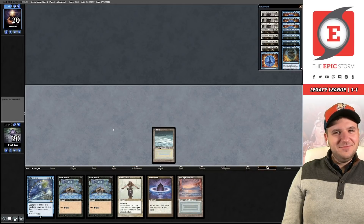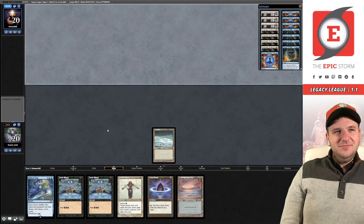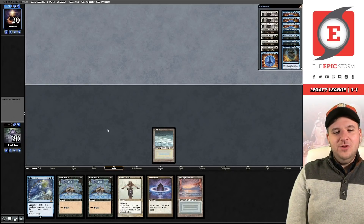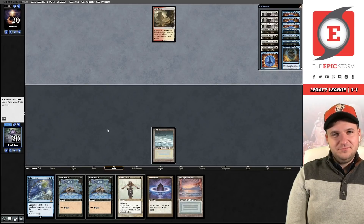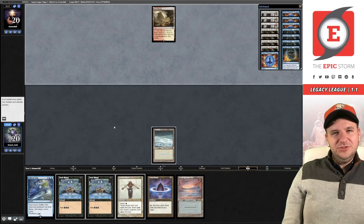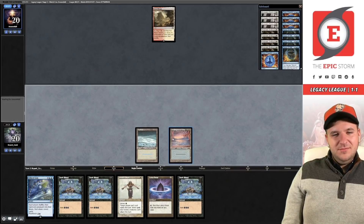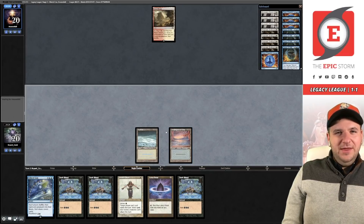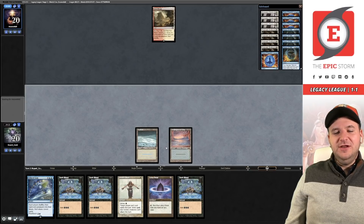Our opponent has kept their six-card hand — off to the races. I'm hoping that whatever they're playing gets blown out by Orim's Chant. They cast Entomb — Orim's Chant! We blow out whatever they Entomb for back into their deck. It's Kor Sanctifiers — so this could be Burn, just guy, or there's a Zoo deck. Another Dark Ritual is not exactly what we needed. I think I'm just going to pass here — if they fetch for Plateau or similar I'll Chant them. Could be Painter, which would be a reason not to fire off the Chant.